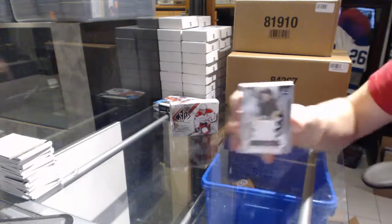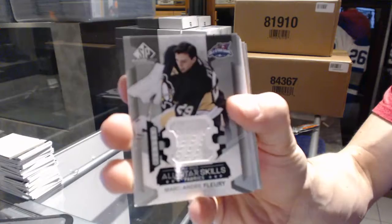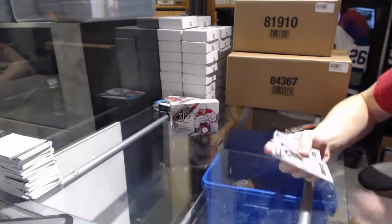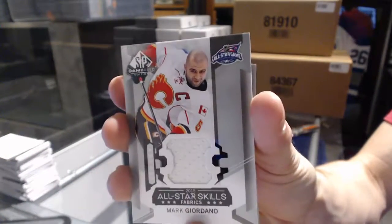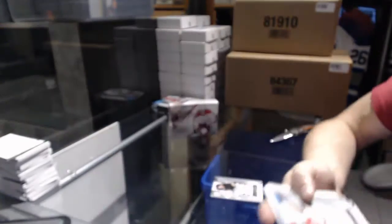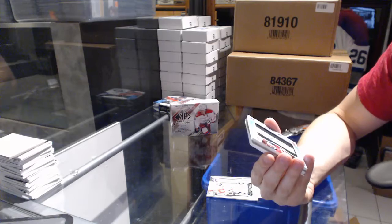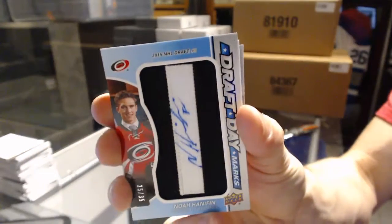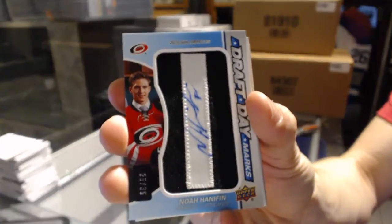We start with an All-Star Skills Jersey — Marc-André Fleury. All-Star Skills Jersey — Marc Giordano. We've got a Draft Day Marks number 25 of 35 — Noah Hanifin, 25 of 35.